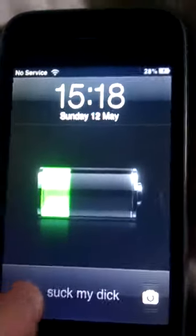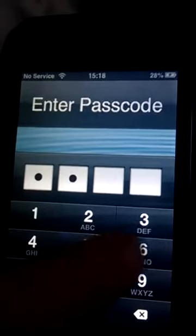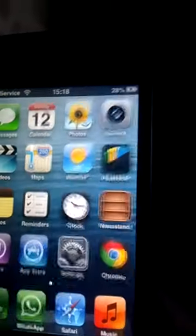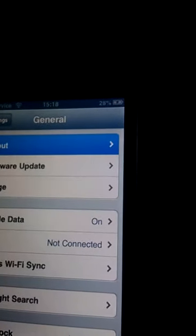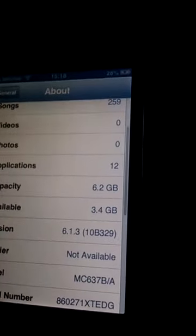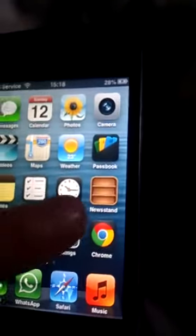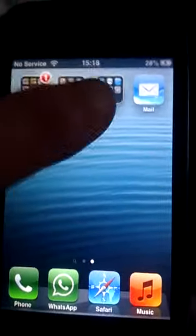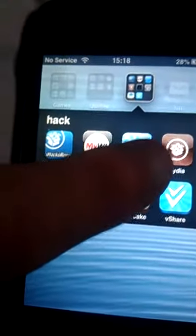Hello YouTubers, this is a quick tutorial on how to get unlimited resources on Dragonvale. At the moment I am on firmware version 6.1.3. This device must be jailbroken and have a program called Cydia — it's a cardboard box with a circle around it.